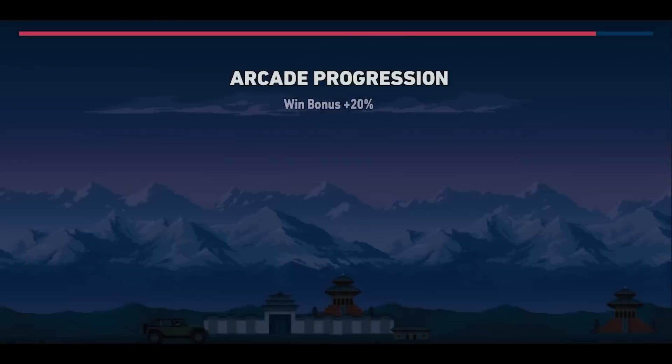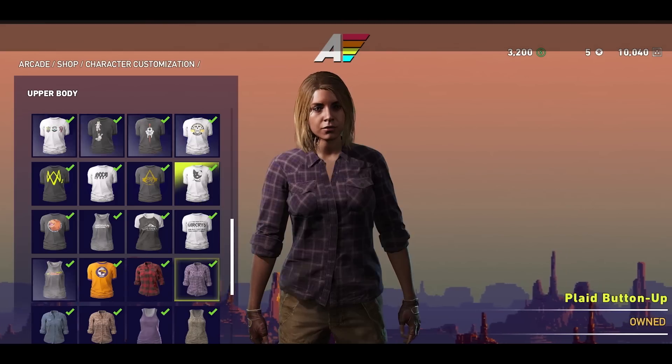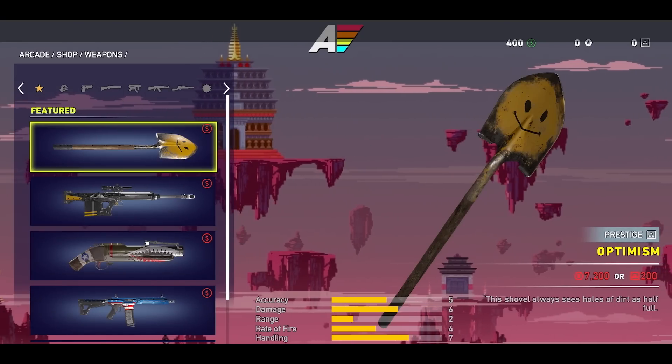By playing Far Cry Arcade, you can earn game money and perk points, and then you can take those back into the campaign and spend them in the shops and buy the perks that you want.